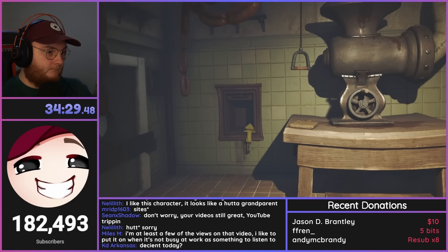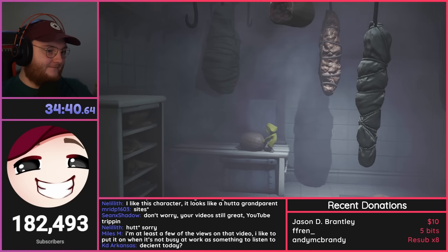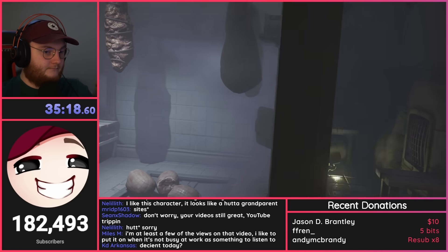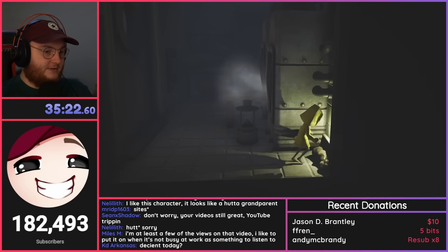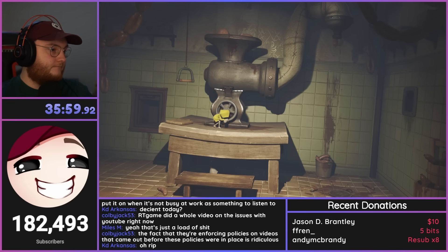I now need to drop 3 pieces of meat into the sausage maker. One piece is already in position, so I drag one from the left when I enter the freezer onto the hatch, then climb up to get the last piece from the ceiling. There's also a lantern and a statue hidden in a vent on the right-hand side, so I deal with those, head back down the elevator, grab a gnome hiding under the table, and then make the sausages.